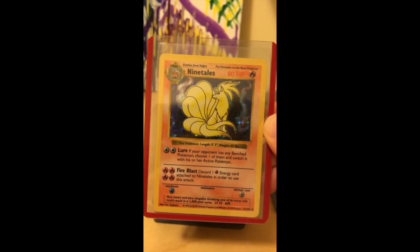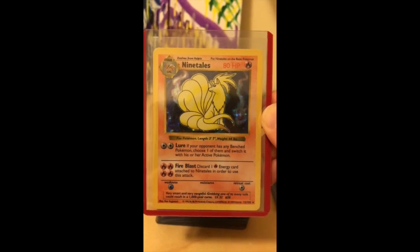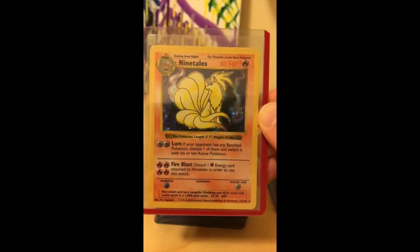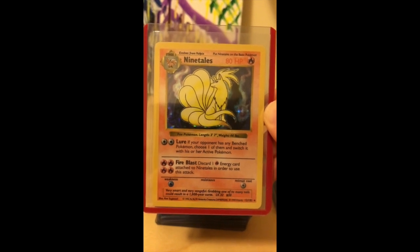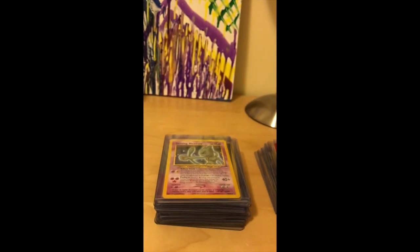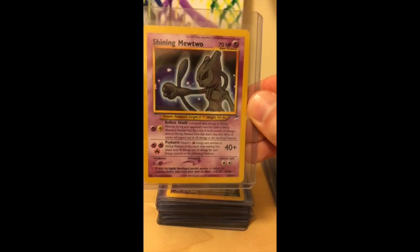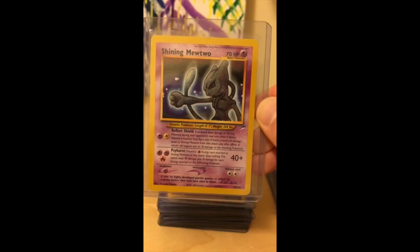Ninetales — this is actually a double error card, which is why it's a little more valuable, worth a few hundred dollars. It's got no damage next to Fire Blast, and it's shadowless at the same time — meaning that border on the right has no shadow. You can see on the other card how the shadow on the right side gives a little depth to the image.